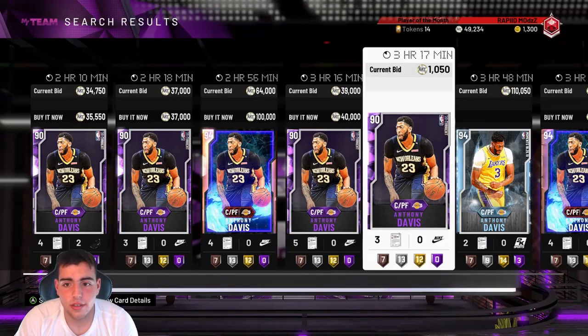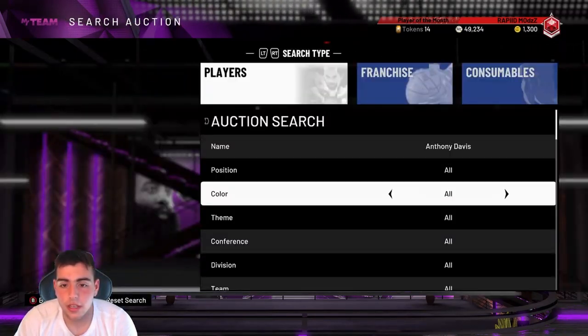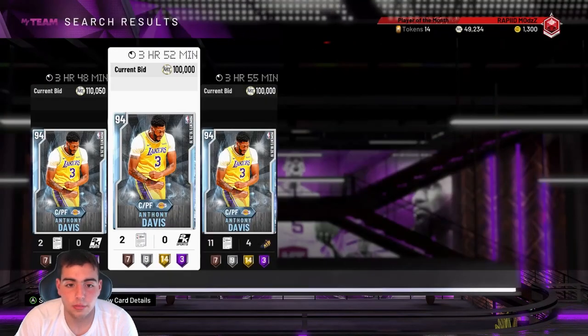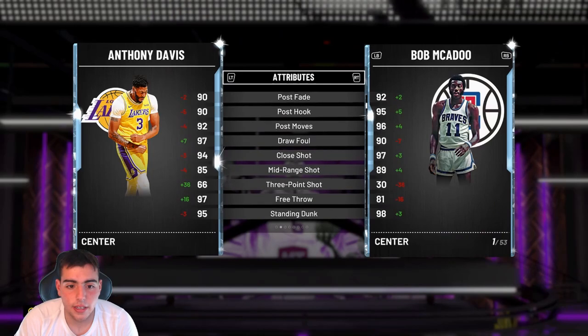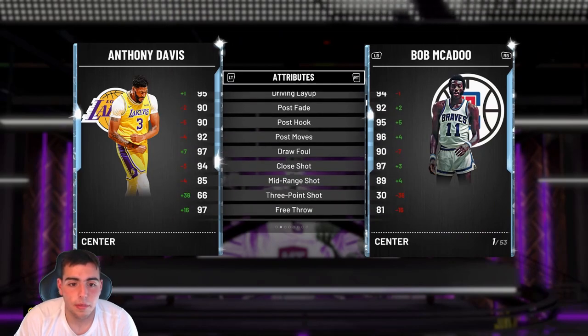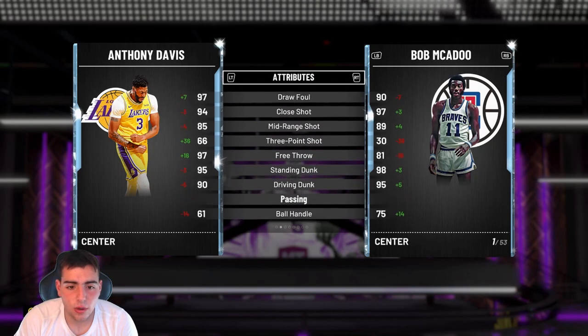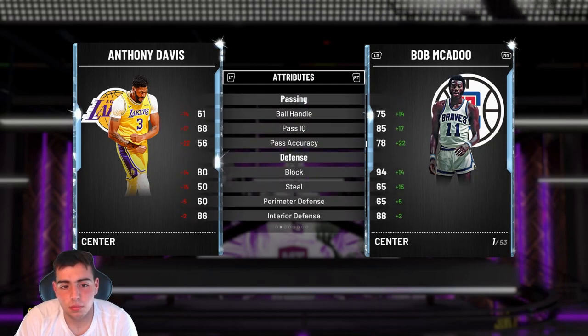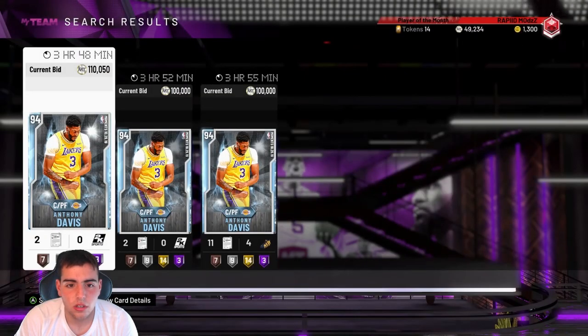We got Anthony Davis Diamond, he just dropped. This is the card right here — new Diamond AD. His three pointer's not good, mid range is good, post fade's good, post hook, standing dunk, driving dunk — it's pretty good, good block. Nothing really that special, but it's pretty good.